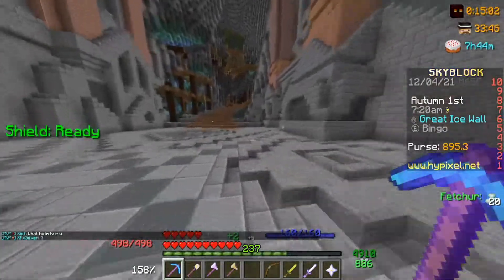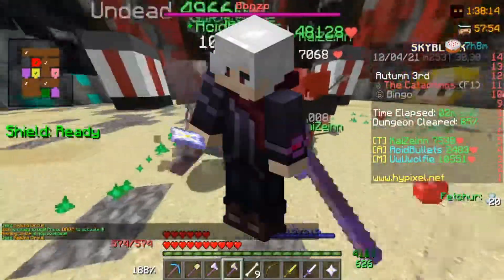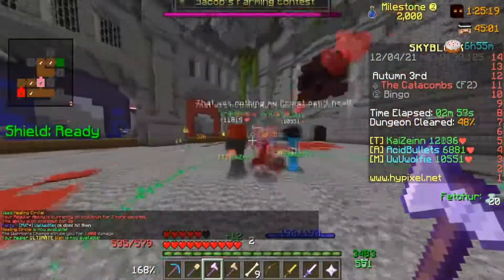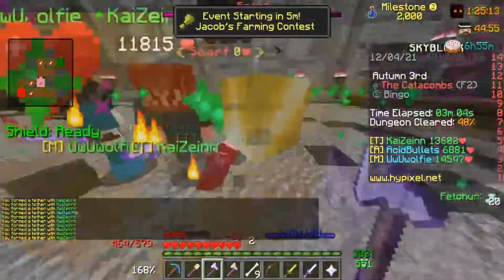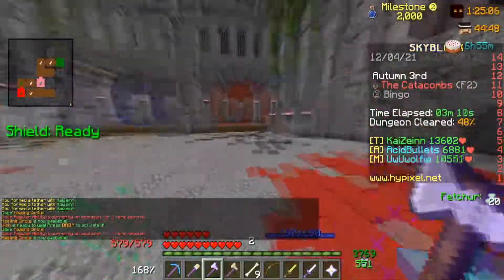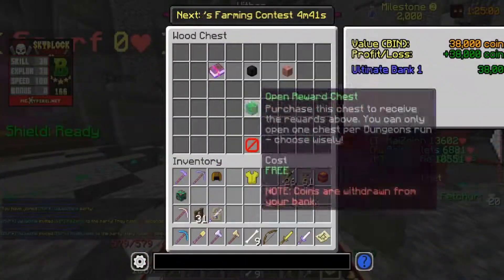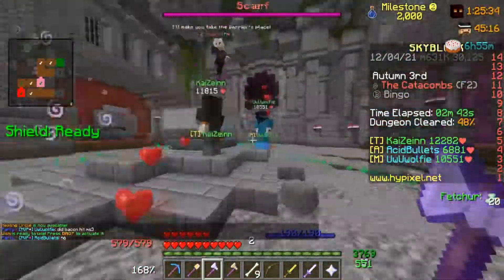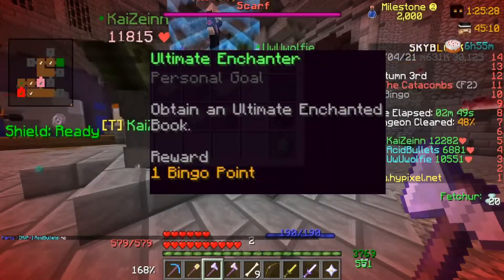I grinded to combat level 15 by killing more ice walkers in order to officially enter dungeons. I needed to get enough catacombs XP to reach floor 2 and complete it. After a few entrance and floor 1 runs, I was finally able to play floor 2. I played as a healer in order to get mild star next to be a lot easier. Once we finished floor 2, I got extremely lucky and dropped the rarest item of them all — a bank 1 book. Okay, all jokes aside, this book is pretty garbage, but one of the bingo board tasks was to unlock an ultimate enchant, and bank 1 counts.